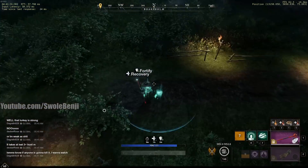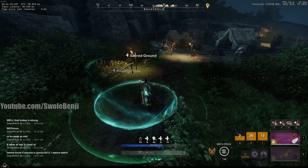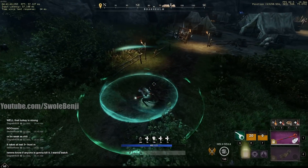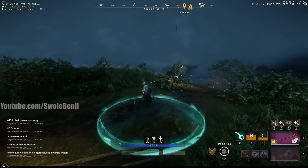If you are in danger, switch to your life staff and cast some self-heals. You'll notice my targeting icon was over here when I cast that spell but it casted down here — that's because I have my Alt key bound to self-cast, to cast on myself.